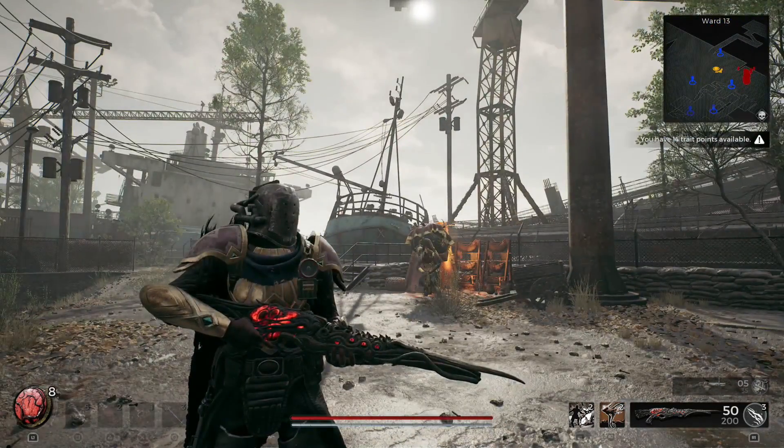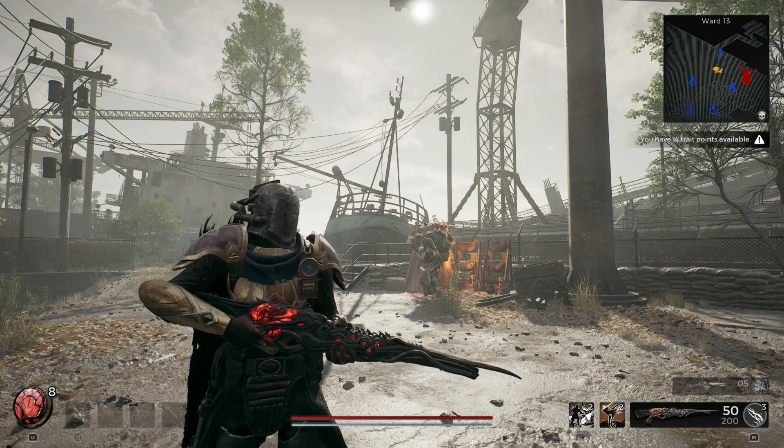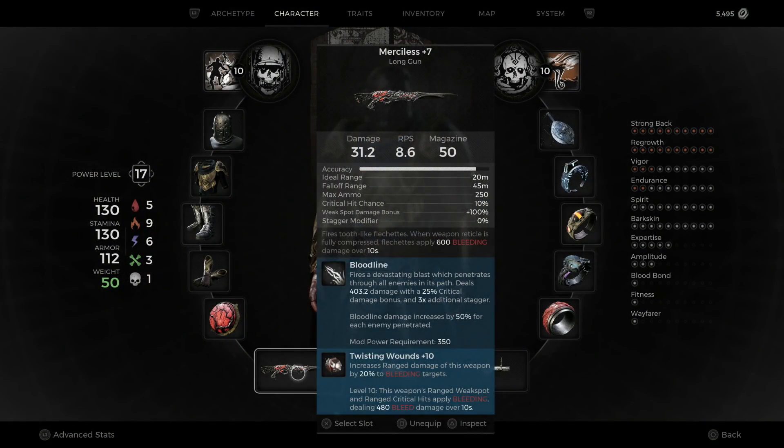First, you want to make sure to get just everything when it comes to bleed — weapons, amulets, melee weapons. Let's get started. I'm going to go to my long gun first.